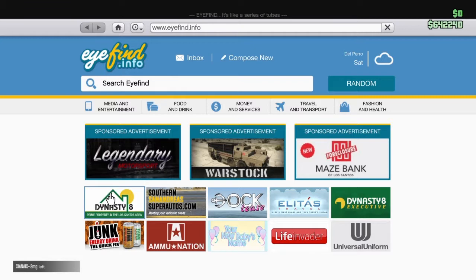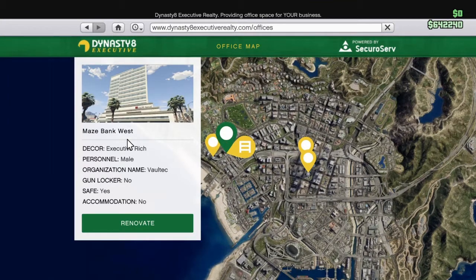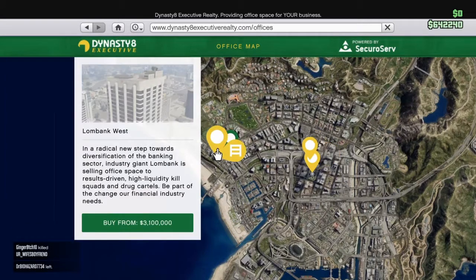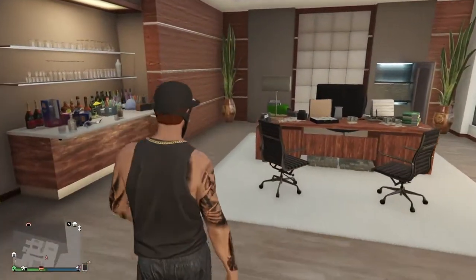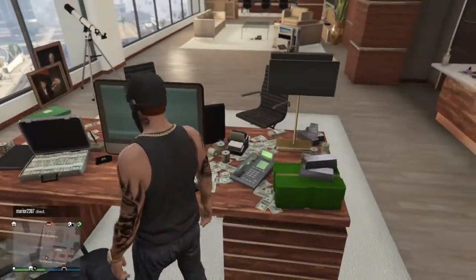First things first, you need to go to Dynasty 8 Executive to become a CEO. You need to get a bank office. This is the one I have. I don't remember exactly how much it costs, but the others range up to four million dollars depending on where they are on the map. You can also add a garage to it for one million one hundred fifty thousand. It might be worth it, it might not. There are good spots and bad spots.